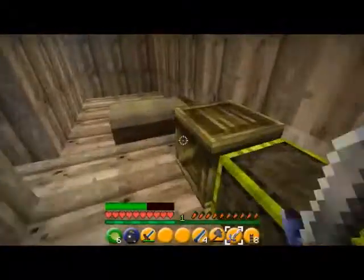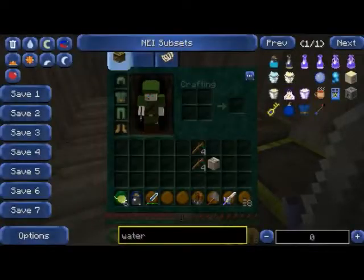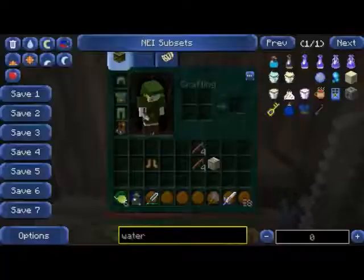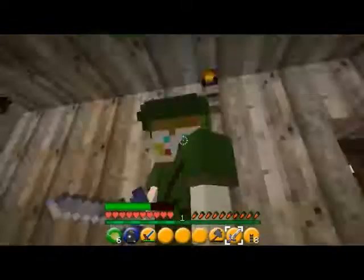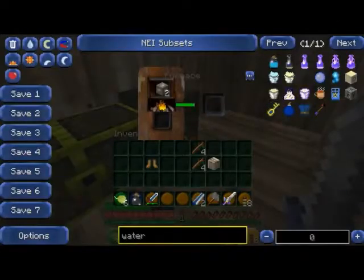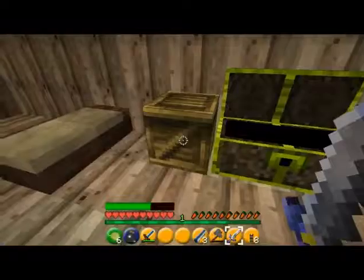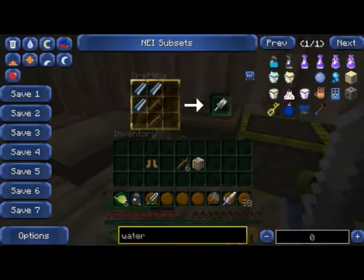We can go ahead and make some boots. It looks like the iron boots — really iron boots. And it gives more armor. That looks really cool. Let's go ahead and make an iron pickaxe. In the next episode we could look for some diamond stuff.